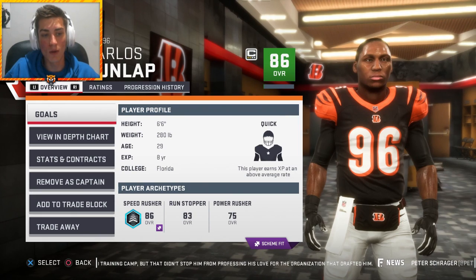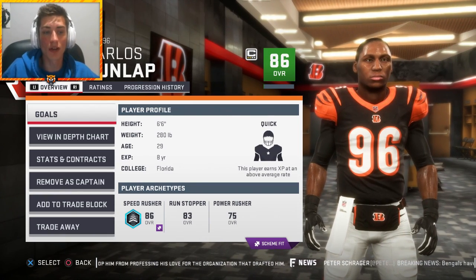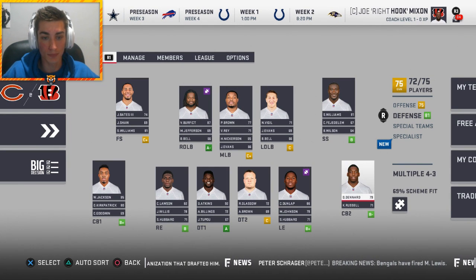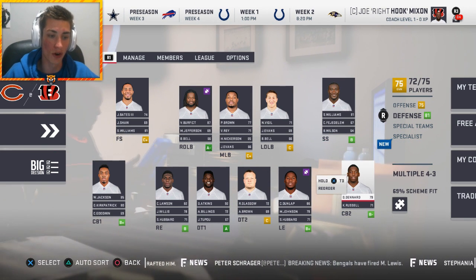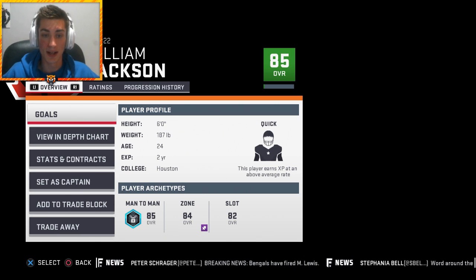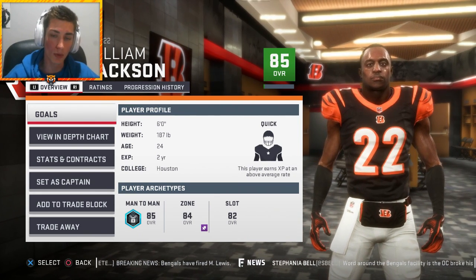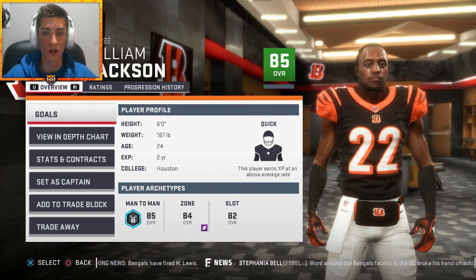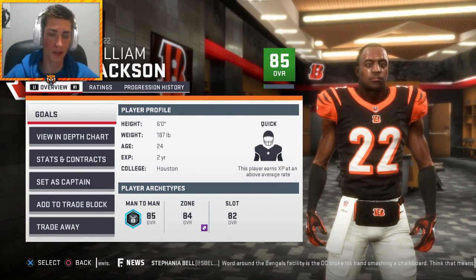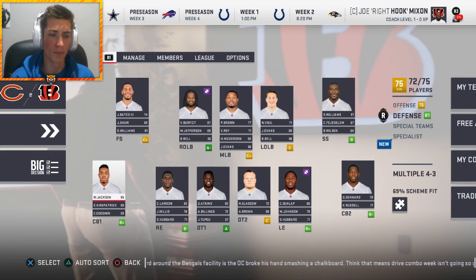Carlos Dunlop gets up to an 86 overall. The thing I want to talk about with this team is that some of its best players are also the oldest. Carlos Dunlop is 29, Geno Atkins is 30. At cornerback, Dre Kirkpatrick is terrible, but William Jackson III out of Houston is an absolute monster - he should be higher than an 85 overall. It was his first healthy year and he was arguably the best cornerback in the league, with the lowest allowed passer rating in the entire NFL.